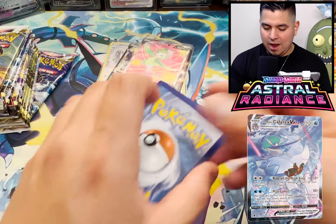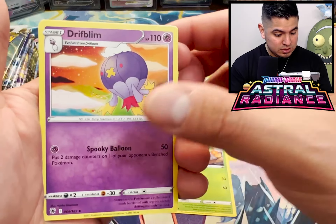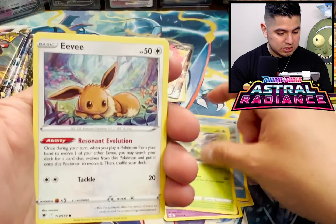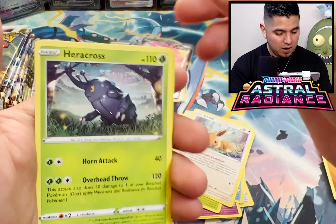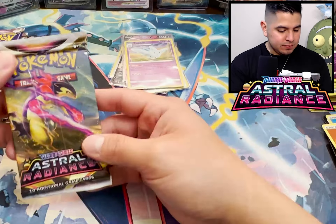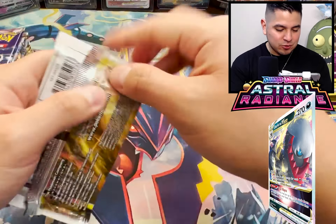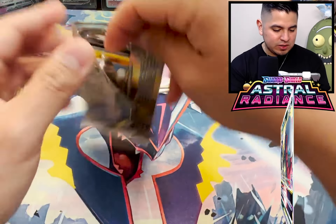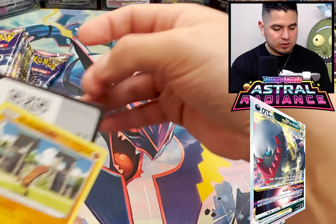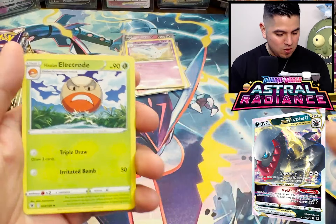Who knows? Dartrix, what up dude? Driftloon, Versarain, Mr. Mime, Barbosh, Scyther, Eevee just chilling, Gallade. If you guys haven't already, do me a favor - hit that like, get this video out there. Astral Radiance just started, we need to blow this video up. It's Saturday night, we're going to get this out early Sunday. It's going to be a long night for me.